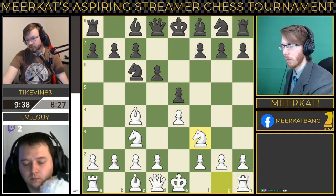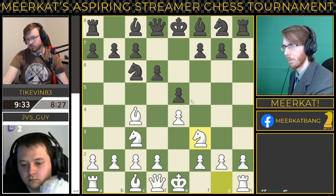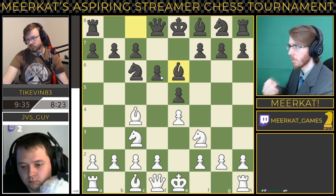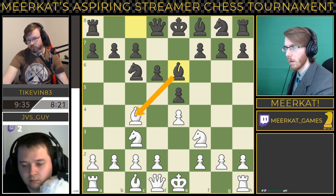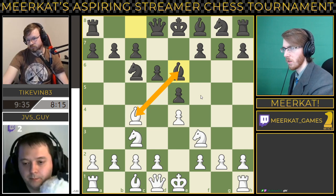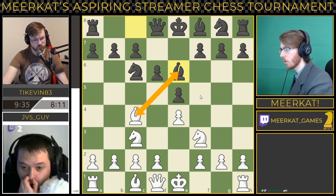Knight to F3 played by JV5guy, bringing out his knight, putting a little more pressure on this pawn in the center. And now we get these two bishops coming together here — Bishop to E6. Tykevin potentially looking for a trade.